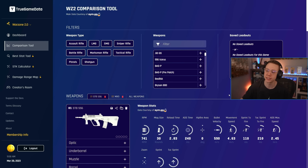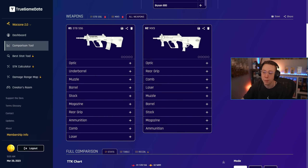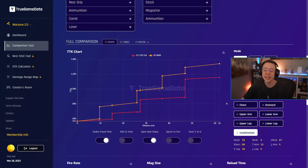You might be looking at the STB 556 and saying this is an AUG rifle, but we have an AUG SMG — why not just use that? Well, if you look at the stats with combination shots, it's not a particularly close competition. The MX9 has a slower TTK at every single range outside the first few meters. The AUG rifle is outgunning the AUG SMG at 10, 27, and 47 meters — it is clearly the better choice.